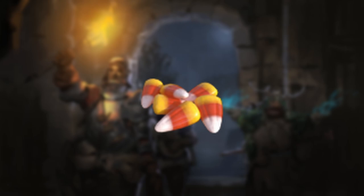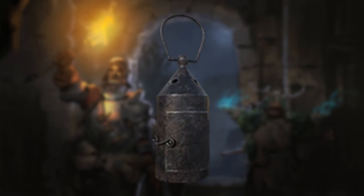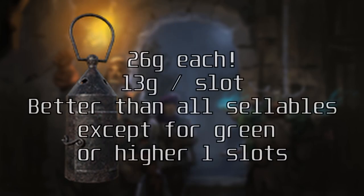I'm sure most people are aware, but the different versions of candy that are used for the holiday NPCs are always worth taking, as they can range from 15 to 25 gold each and can stack up to 10 gold per slot, so just always take it. Something that a lot of people don't seem to know is that the Oil Lanterns actually sell for 26 gold each, making them have a value of 13 gold per slot, which is amazing and beats out all of the one-slot items until they're at least a green rarity or higher, so keep an eye out for them.